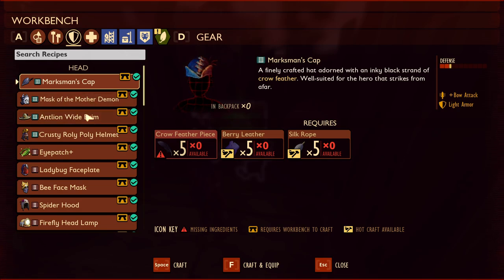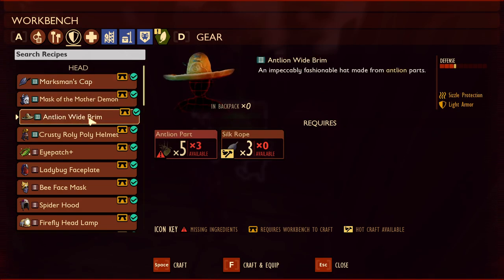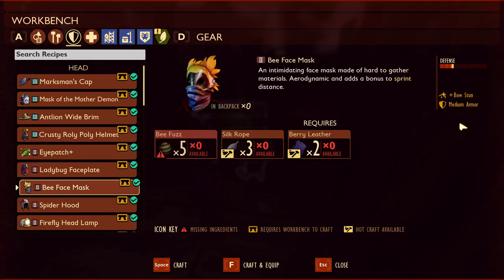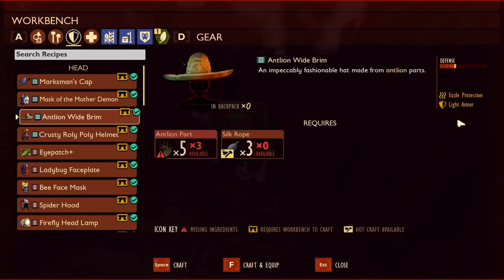Next, let's take a look at the new armors added to the game. First up for headpieces, we have the antlion wide brim. This gives you sizzle protection and is light armor. Each type of armor now has a different classification: light, medium, and heavy. Light armor will cause you to use less stamina when attacking but gives less defense. Heavy armor gives more defense but you use more stamina. Medium armor has no change to stamina. The antlion full set bonus gives you faster reload speed in combat with bows and crossbows.